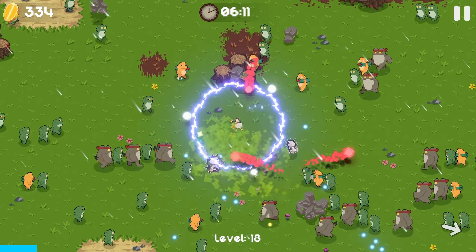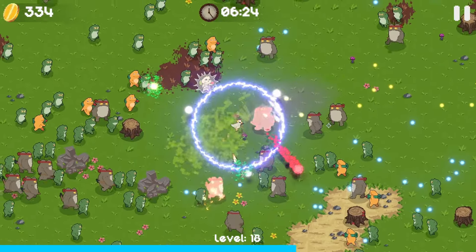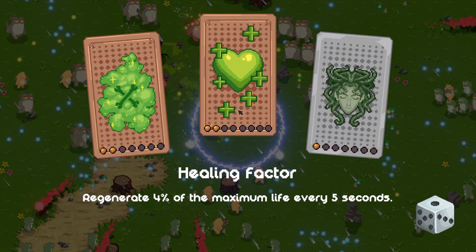What are they shooting? Are they love hearts? No, they're holding rocket launchers. Wait, there's a big boss. That just touched me. Okay, more health regen - 4% every five seconds.